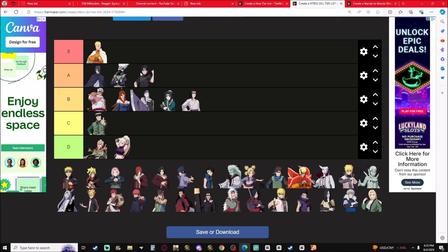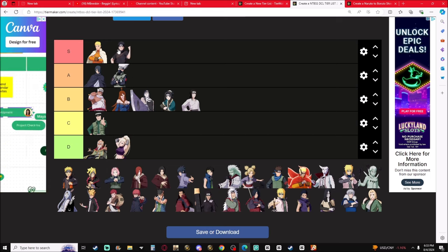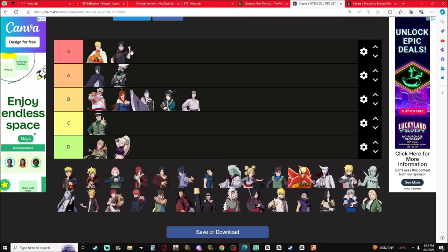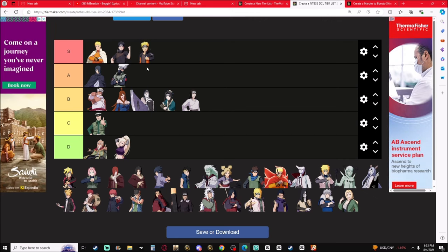Shisui — Halo Dance and Oboro. S-tier honestly. His ninjutsu are S-tier, bro. Halo Dance and Oboro are S-tier. The healing Nar — S-tier. Truth Seeker Orbs and Chakra Rebirth, S-tier, especially in team gameplay.